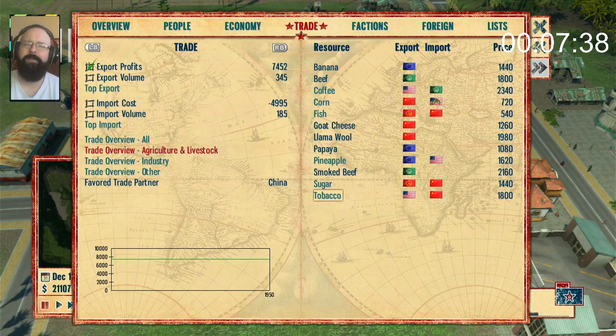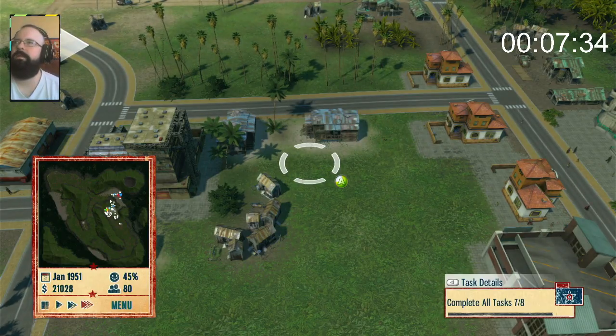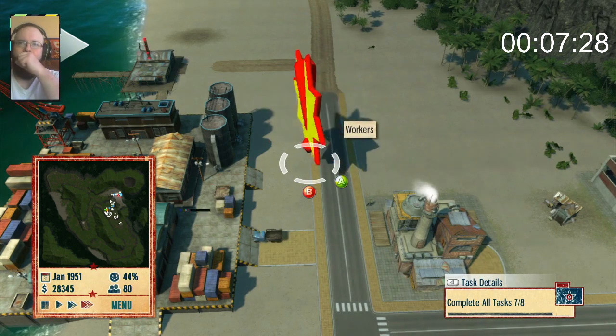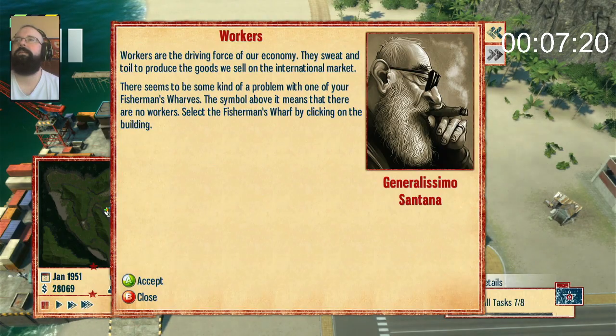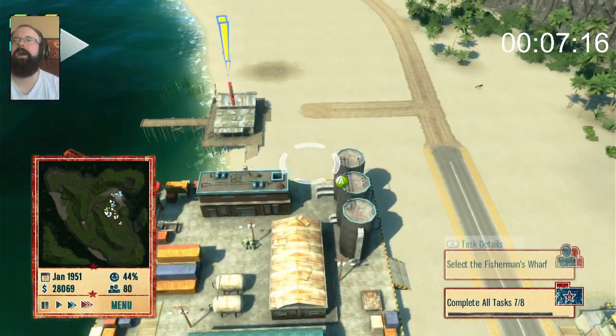And you can't smoke that. Well, you have to melt it in a spoon first — how do I know that? Complete tasks. What are my other tasks? Workers are the driving force of our economy — I'm already doing it, dude. There seems to be a problem with one of the Fisherman's Wharfs. Click on the building.